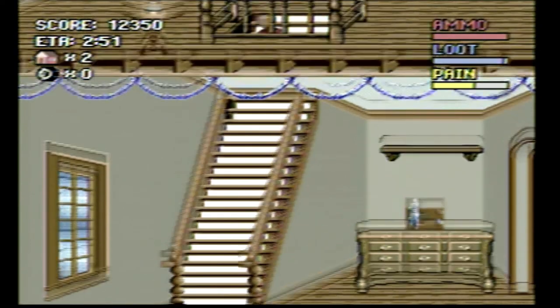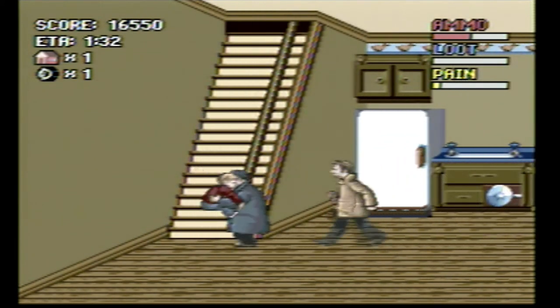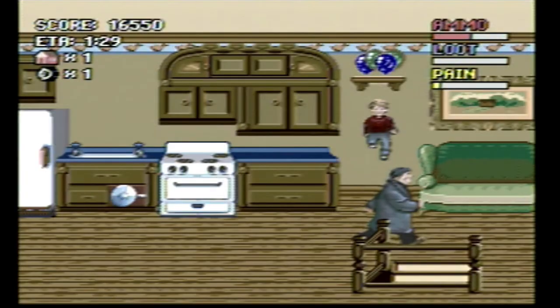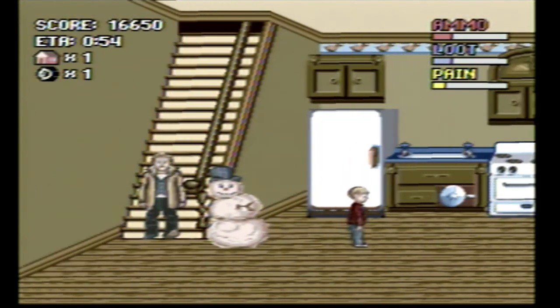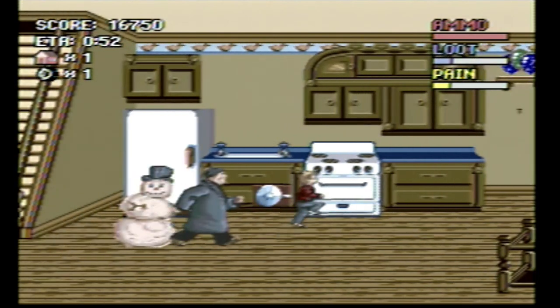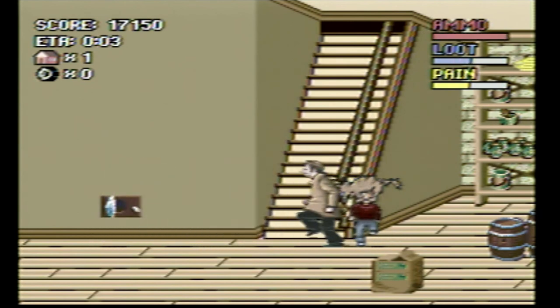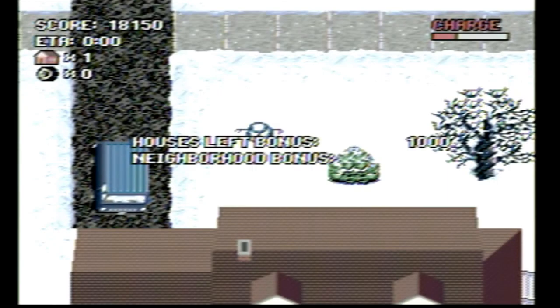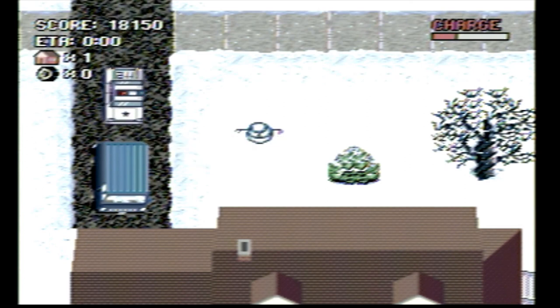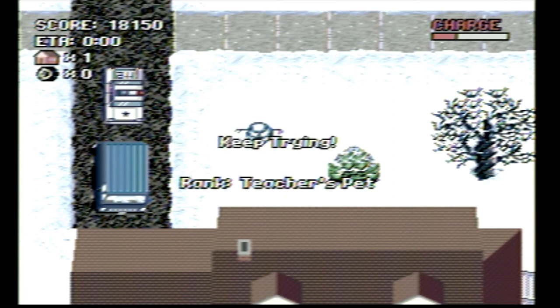Frosty the Snowman! Marv is coming after me! There's the pussycat — not a nice kitty! And then it flew away. Here we go — cops are showing up and they're taking the wet bandits away. I got ranked teacher's pet. Keep trying.